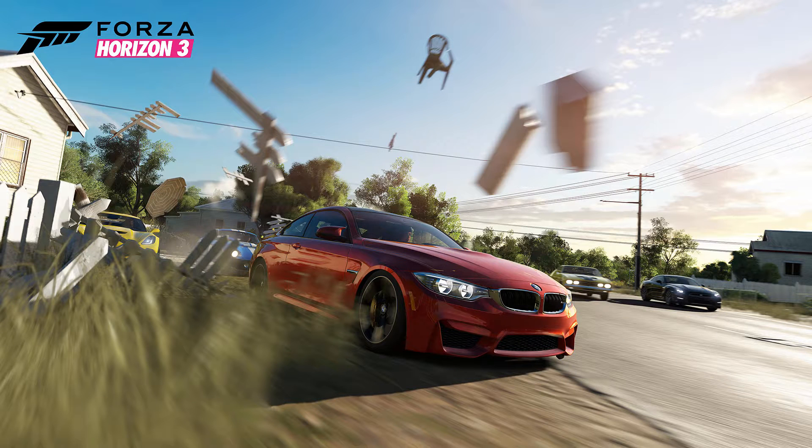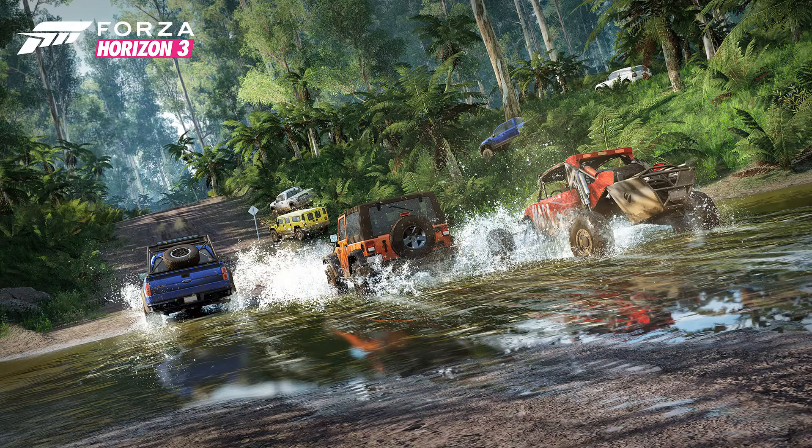The third screenshot shows a BMW racing through an urban area with a Nissan GTR. I can't make out what the yellow one is, but there looks to be a Shelby Cobra behind the BMW and a Corvette — a bit of a random selection of cars. Then the fourth screenshot is going through the rainforest with lots of 4x4s. New cars you may not have seen before include a Jeep in the middle of the shot, Ford Raptors, a Hummer, and what looks like a Range Rover Sport in the top right.